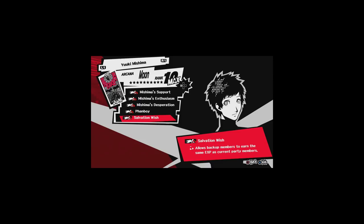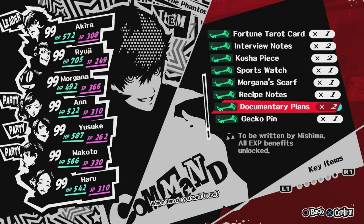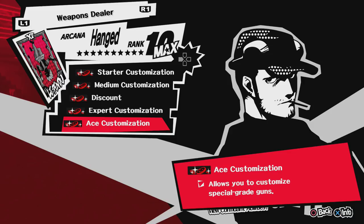Next up we have Iwai's gun shop — when you max out his social link, you get the Gecko Pin, which gives you every gun customization option right off the bat. For me personally, this isn't very helpful because the best guns in the game cannot be customized. Even with the max social link ability for special grade gun customization, the best guns in the game don't count as that and they're better than anything you can customize in the shop. So this isn't a social link I'd make a priority.